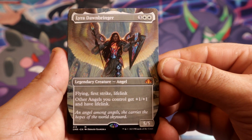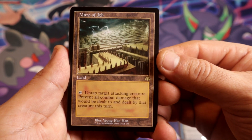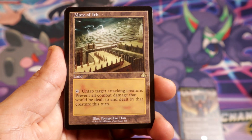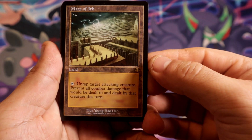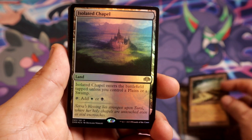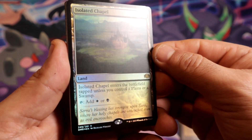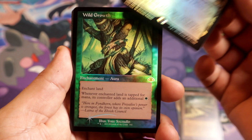Then we have Maze of Ith. This one is not foil, but the first card was foil and this one is foil as well. Isolated Chapel — pretty cool, pretty cool. What do you guys think? I think we already got some good ones.